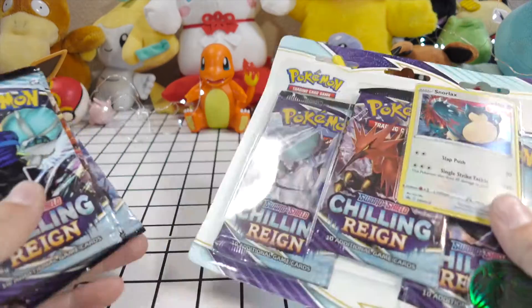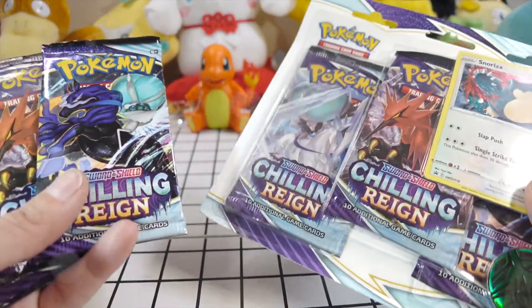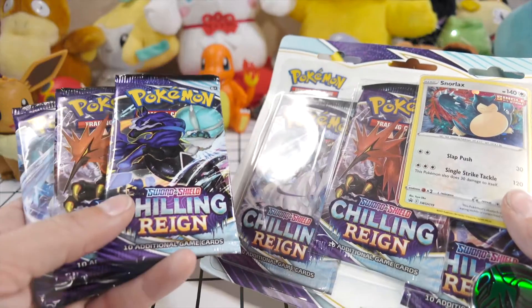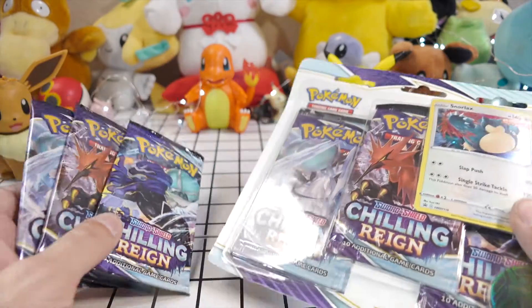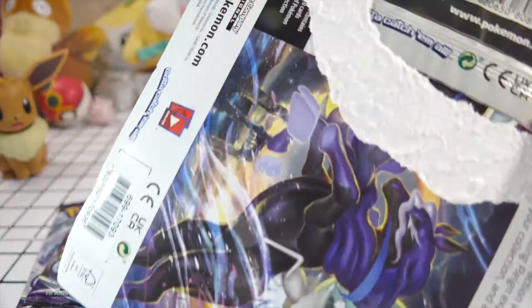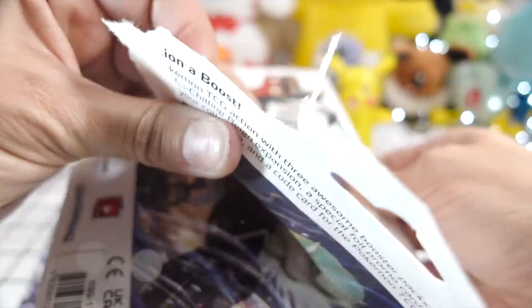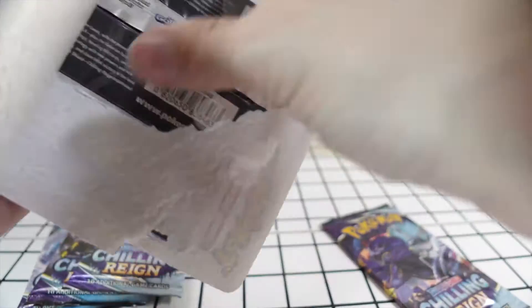Welcome to Crazy Anime Lady! Once again I'm going to put Chilling Reign blister pack against booster pack. So far the blister packs have actually been coming in strong, and normally my booster picks do pretty well. Last time I got the Galarian Zapdos alternative art — one of the chase cards — I was super excited. Now if I can just get the Galarian Moltres and Articuno alternative arts, I'll have swept it.